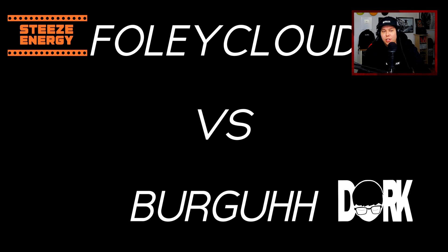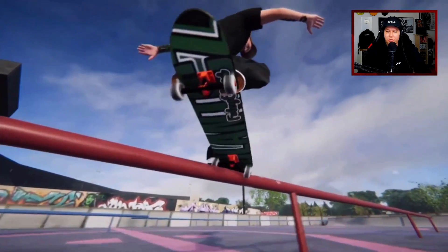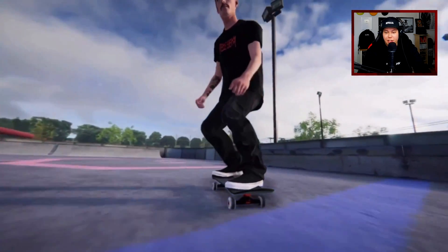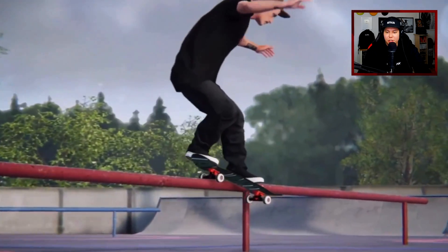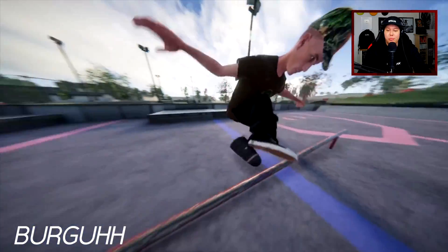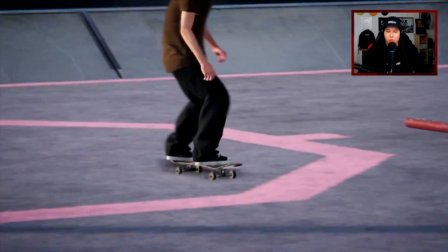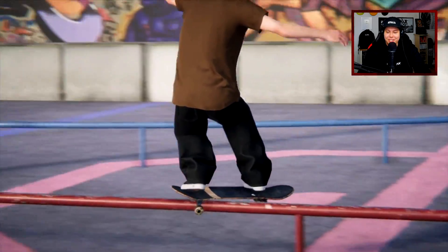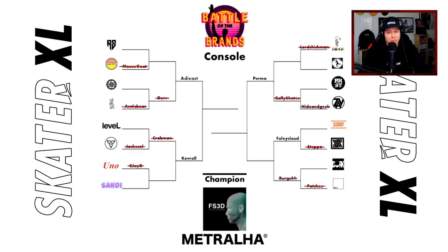Then we got Foley Cloud for Steezy Energy going up against Burger from Dork Distributions. Foley Cloud starts it off with a Nolli tray flip — oh my god, that was sick, really clean, very smooth transitions, super well done. Then we got Burger with a heel flip, front feeble, and a bunch of other tricks — boardslide, 5-0, big spin, fakie 5-0, pop out. That was dope. But it is Foley Cloud that moves on.